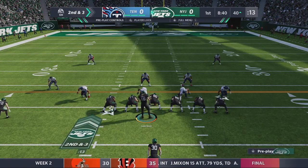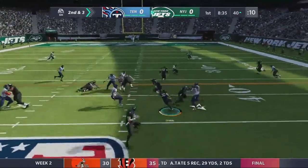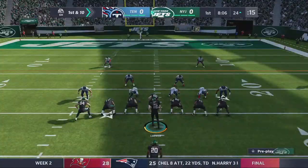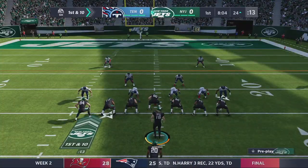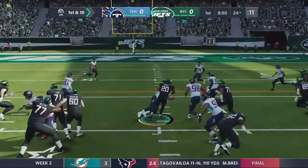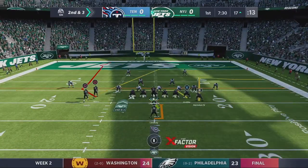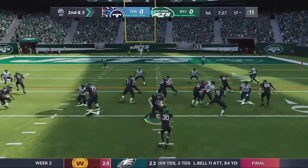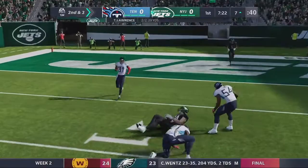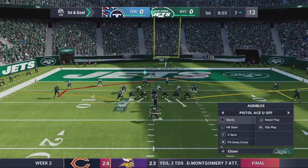We start the game off at midfield, second and three. We're gonna start with the run game — I told you we're gonna run the football more. Phillip Lindsey just had a big gain. We're gonna lean heavy on the run game this game. We got a lot of running backs — Najee Harris with a big run. I feel like if we run the football it's gonna open up the pass game a little bit more for Lawrence. Easier throws, just like this one — bang, Ryan Griffin! I'm liking what I'm seeing.